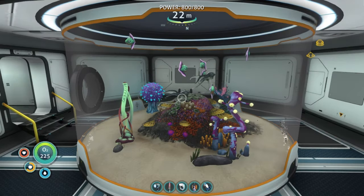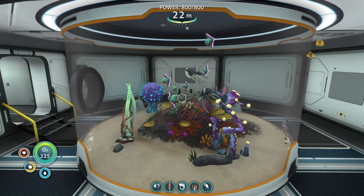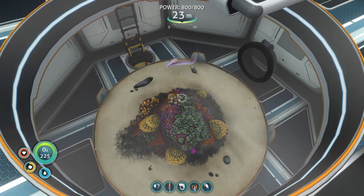The Alien Containment Unit for your base will allow you to breed fish for food like Reginalds or Peepers, as well as grow pets like the cuttlefish you see right here, or breed more dangerous creatures like the crab snake you see right here.